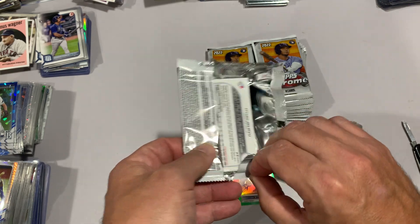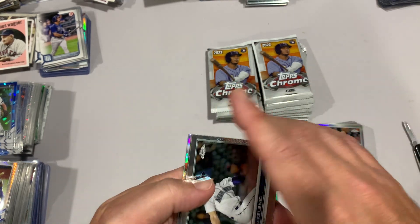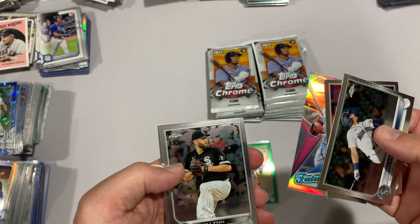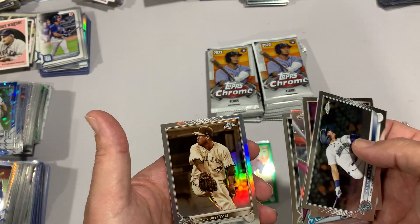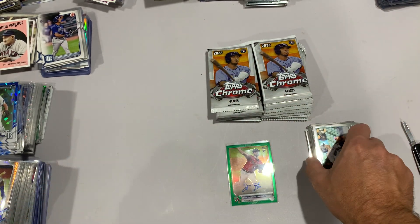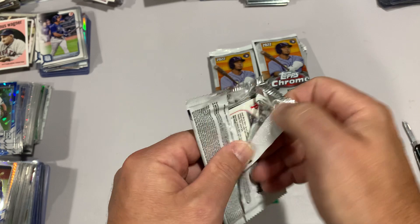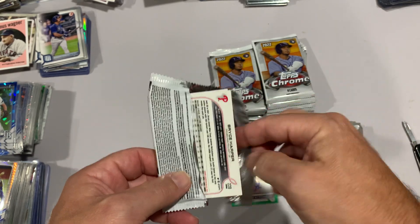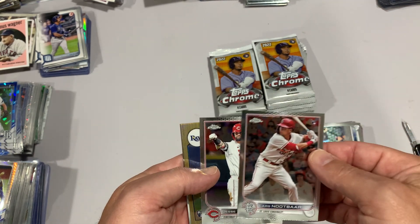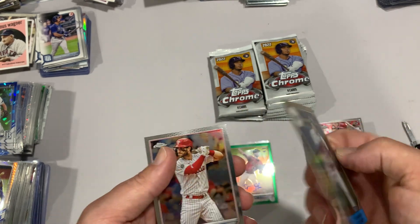Getting into the second blaster here. Jared Kelenic - who's been called back up, still hitting .156 maybe. Yordan Alvarez, there's a Luis Garcia Future Stars, Lance Lynn, and this one is a Hyunjin Ryu sepia. Again five cards, so that's probably the fifth pack that has had five cards. There's a new bar - Winkler. There we go, there's a Wander 1987, again not numbered. Put that down here next to my Strider.